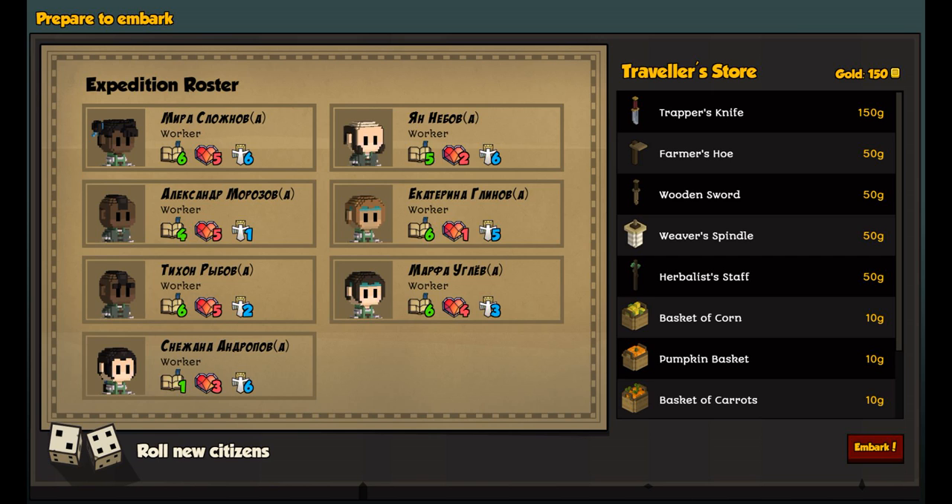You can get the different citizens with different stats. Holy crap — I got some good ones. Six, five, six... four, five. He'd be good for a cleric. Holy crap — I don't think I've ever had a band of citizens this good. You can roll new citizens that have different stats and different names. Actually, it looks like you can change their names — let's name these guys.